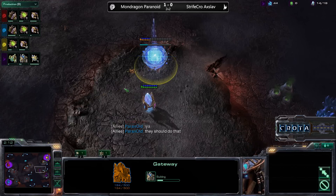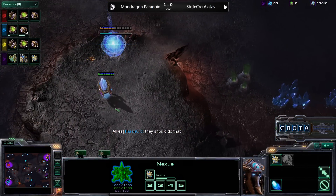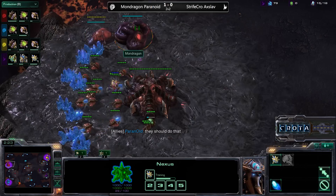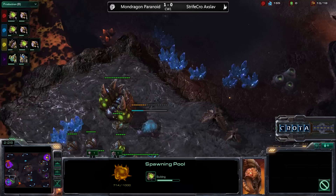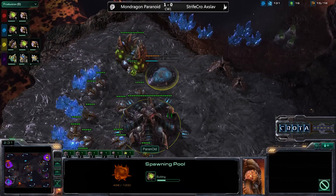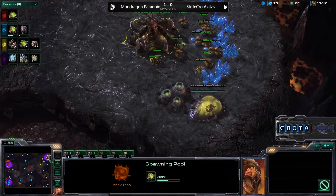Axelab is going for a Gateway first instead of a Photon or a Forge, and it doesn't look like there will be a very defensive or macro style game — just a much earlier game with a lot of early aggression. The extractor and spawning pool are nearing completion, spawning pool about two-thirds of the way done. Paranoid is opening up with that 14 pool he mentioned earlier, about halfway done now.